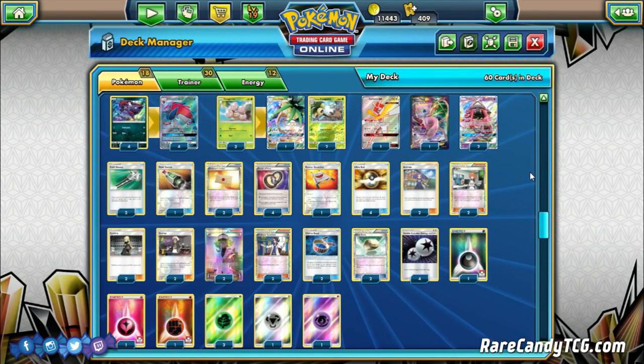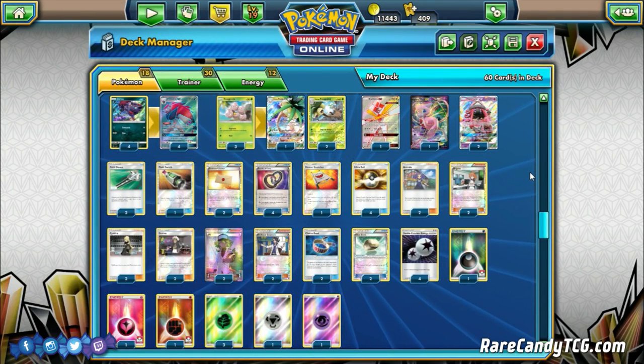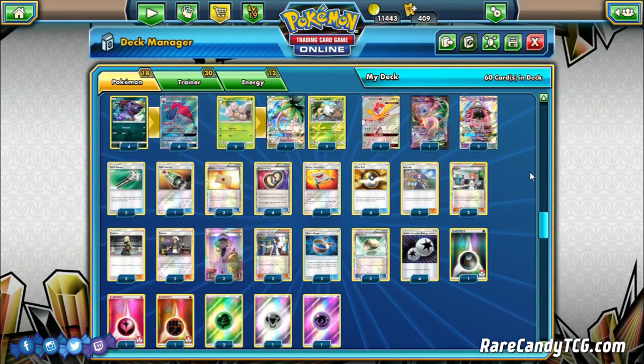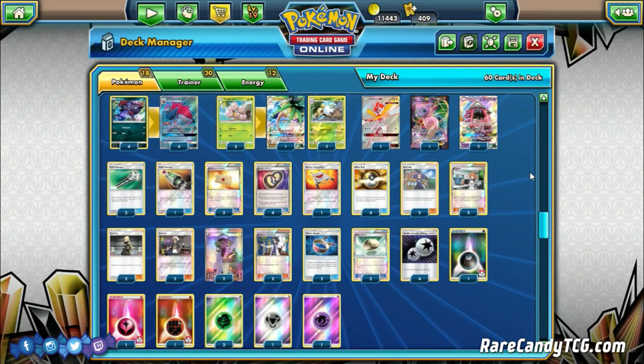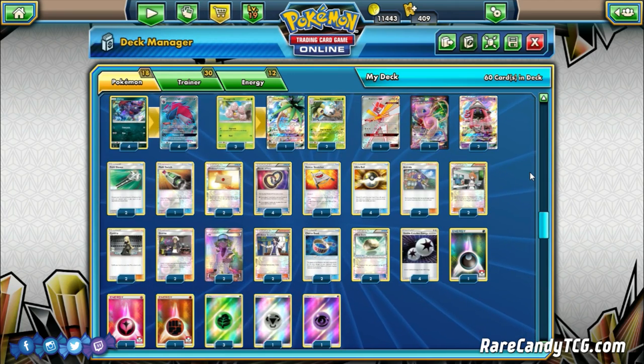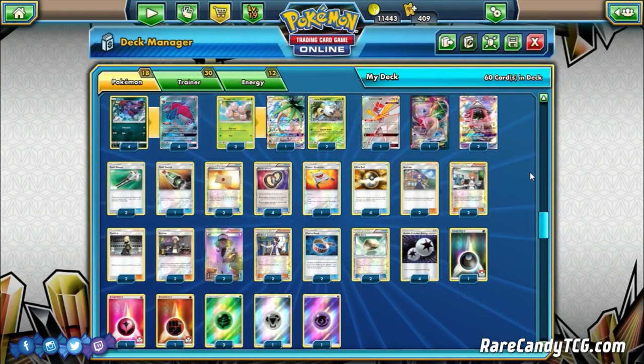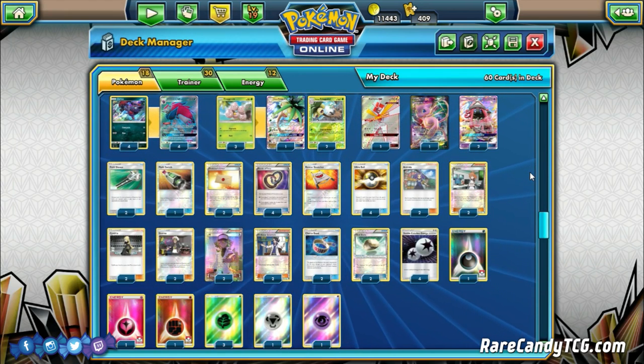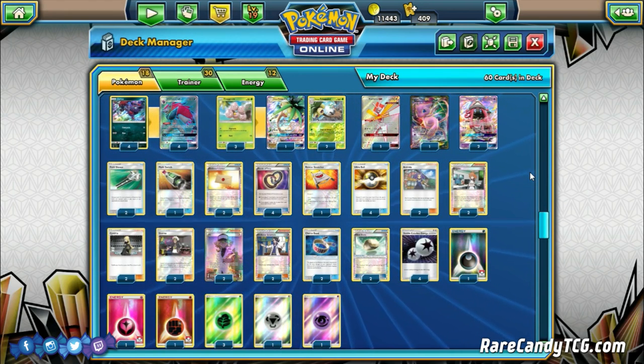What's up guys, it's Eric from Rare Candy and welcome back to another entry into our Rogue Rumble series where we take a look at some overlooked or underrated cards and we try to make some rogue deck ideas out of them. For this entry we are looking at Zorark GX and Alolan Exeggutor. This is actually not even my deck - this list is Zach Zamora's, and he recently played this at Madison Regionals.